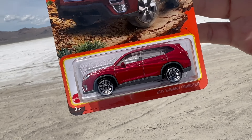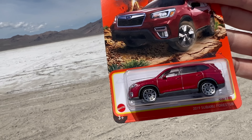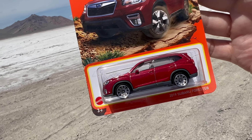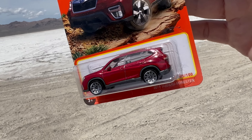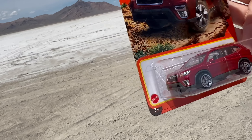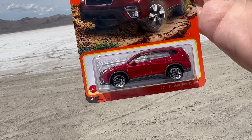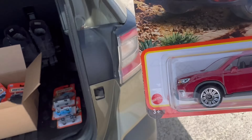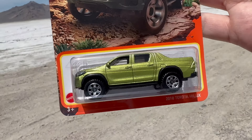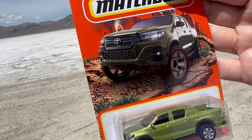We see the Subaru Forester. I own an Outback. The Forester is in a burgundy color. I loved that green they did last year, and this seems to be a stock color. This is a fantastic casting — you see a million Foresters, at least I do. Utah is like the Subaru capital of the planet. There are about 8 billion Outbacks, of which I have one, and a ton of Foresters. This is a really nicely done replica of a very common car. If someone's going to do a Forester in stock versions, it's got to be Matchbox, and they just nailed this one.